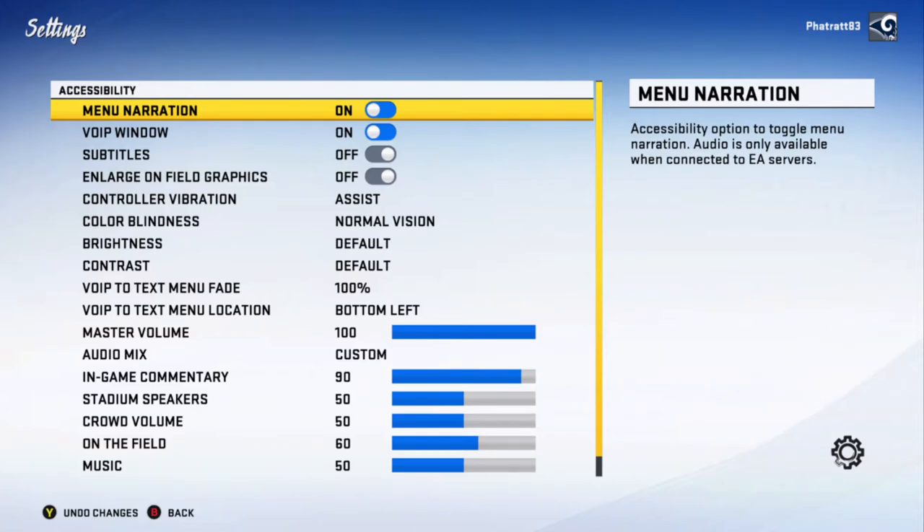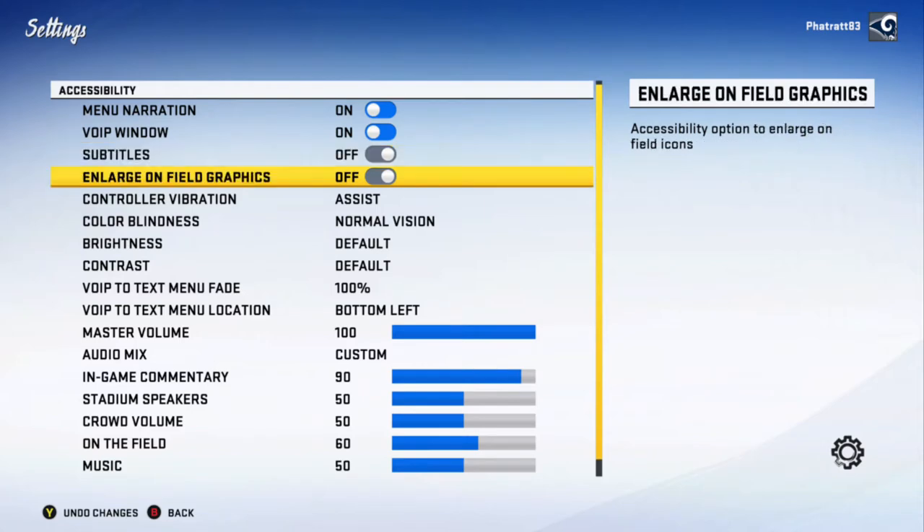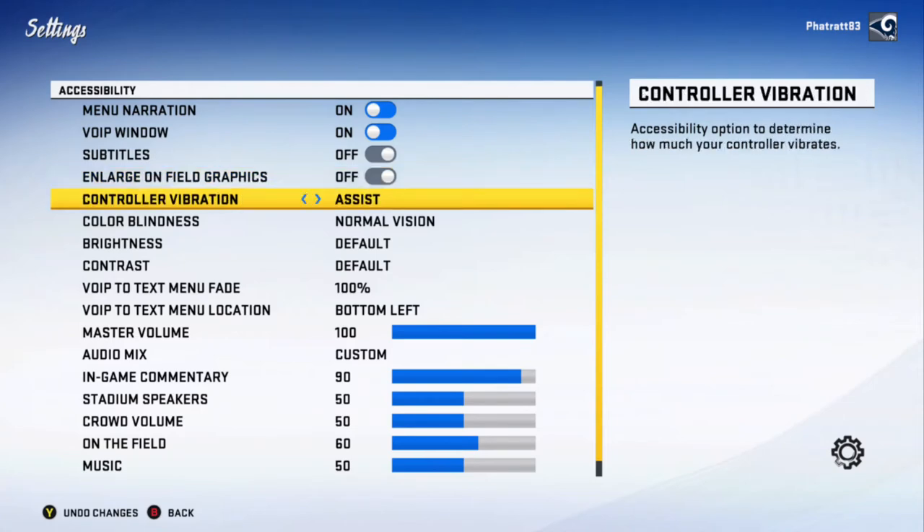The first option is the menu — easy to turn on, easy to turn off. There's a VoIP window option. The other options are pretty standard nowadays: closed captioning, subtitles, enlarge on-field graphics which enlarges your icons and stuff, and controller vibration. The controller vibration option lets you feel the difference in running plays, passing plays, kicking off, and performing field goals — there's a different rumble for each.